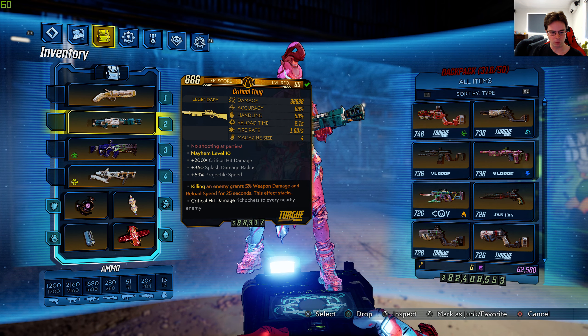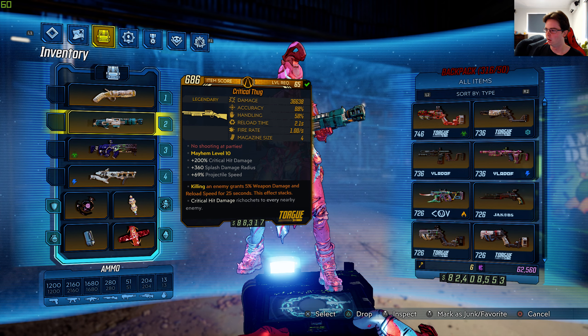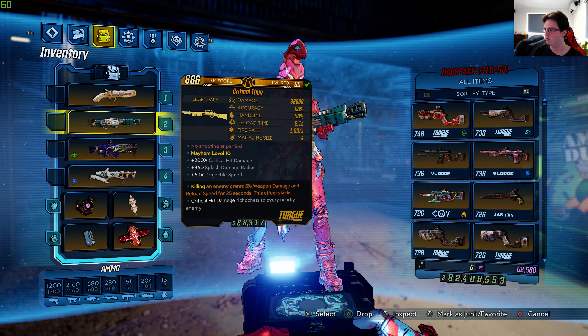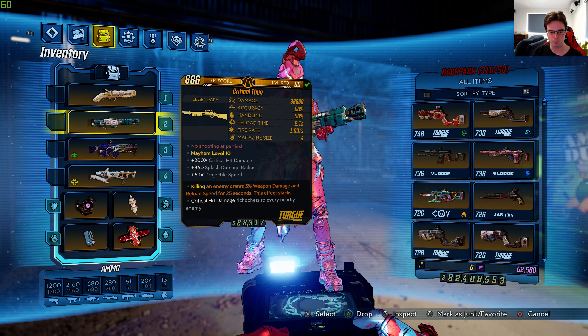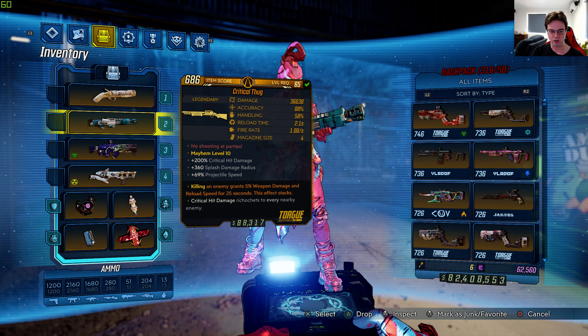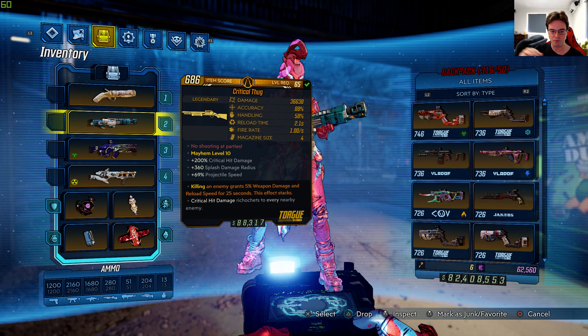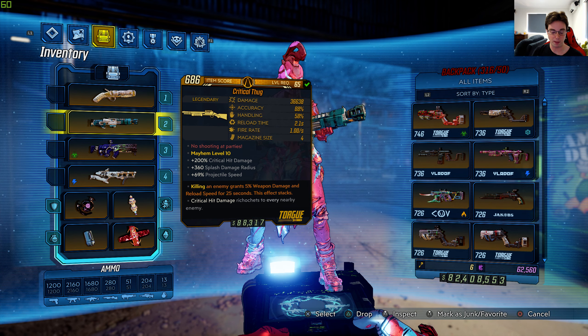The legendary effect — critical hit damage ricochets to every nearby enemy. Apparently the critical hit damage is tied to this legendary effect: 200% critical hit damage on critical hit and it ricochets to enemies, so that's very nice.